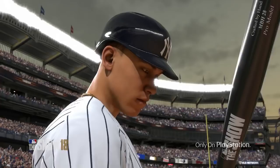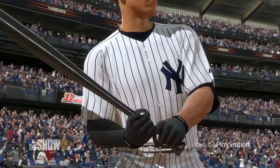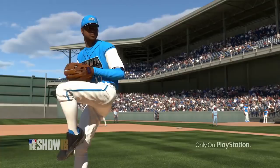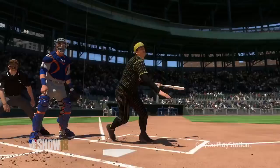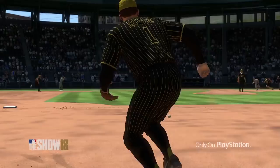What we're getting this year is the ability to have 10 different creative players: a catcher, first baseman, second, third, short, left, right, and center field, a starting pitcher, and a closing pitcher. Don't worry — you cannot have all 10 guys on your team at once. You can only put one creative player on your team, but you can customize 10 different creative players this year and upgrade each at their different position over time.